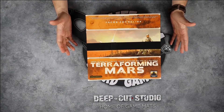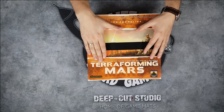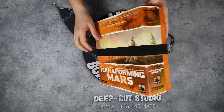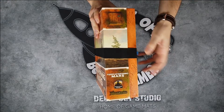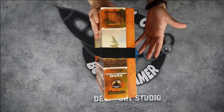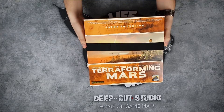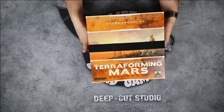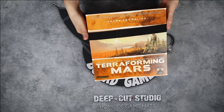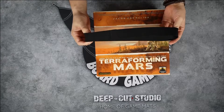So let's see how the insert looks, but first you are probably asking yourself what is this? Well, this band holds the lid in place because this insert is really huge and the box cannot be tightly closed entirely because of how many components come in this box. It holds all the expansions — everything is kept in just one box, so it is a small trade-off. This band is provided with the insert, so you don't have to buy it separately.